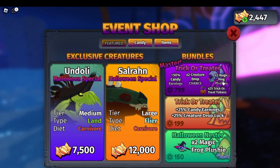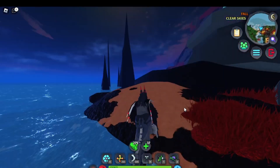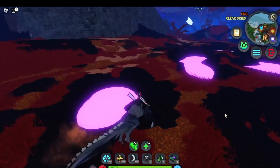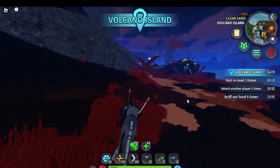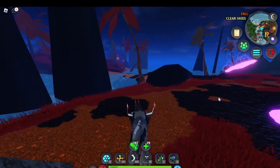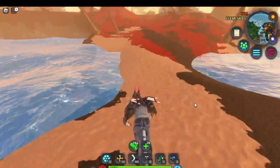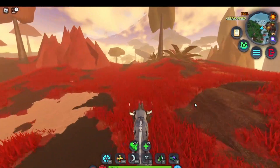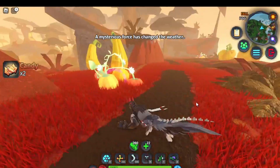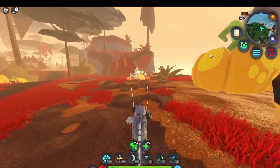Two times magic frog plushies — sick! I'll try to get these Halloween creatures. If I don't manage to get the Salaran and Andoli, I might not include them in the Halloween special creature playlist, but I'll try. First I'm going to save up — the Salaran looks like it's the most expensive one in the event shop, so it'll probably take a while. This really isn't the most efficient way to get candies, but by doing all the other quests — especially the maze quest — you get them pretty fast.